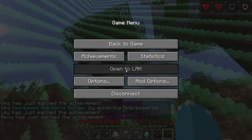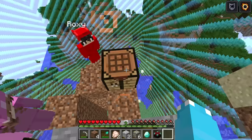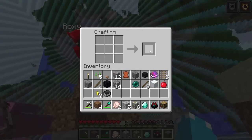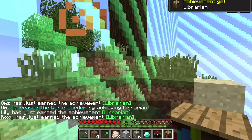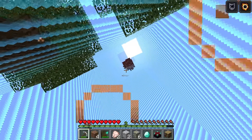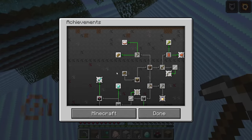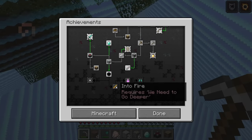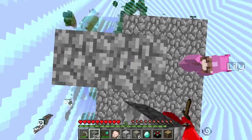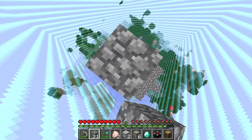Now let's see what other achievements we could do. We can build ourselves some bookshelves — put some wood on the top and bottom, then books in the middle. Boom, we expanded it even more. Ohms, look up — what is that? That must be the way to get to the nether. The achievements do say go to the nether, so let's build up. We are getting so close, it's right there!